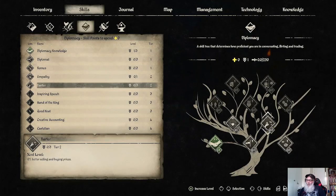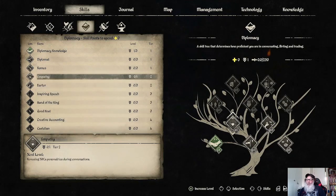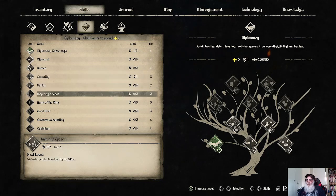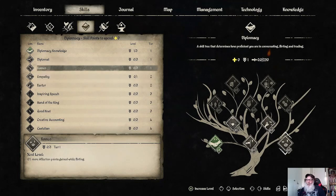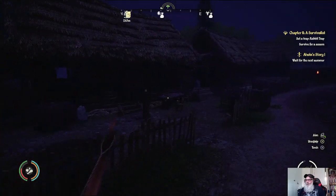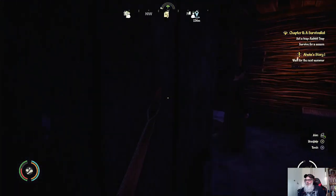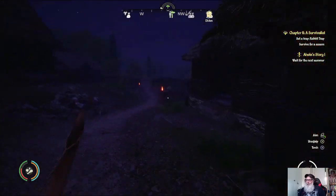I'm going to get some diplomacy knowledge — what I want to do is increase my barter skill here. There are only like two things in tier two and everything else is further along. There's even a tier four for this one. We're going to get some barter to lower the prices and get better prices when we're selling.